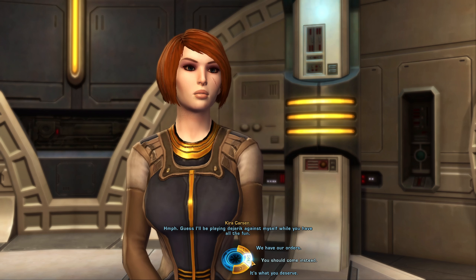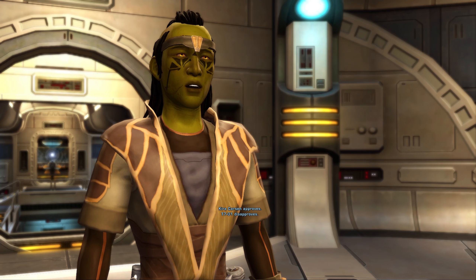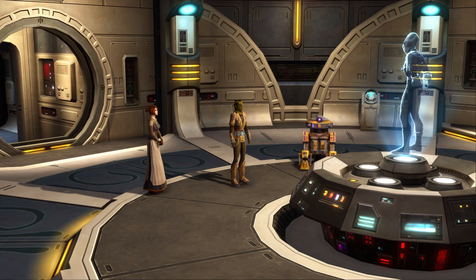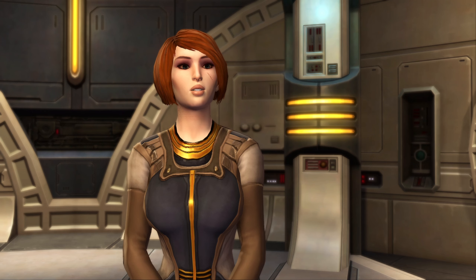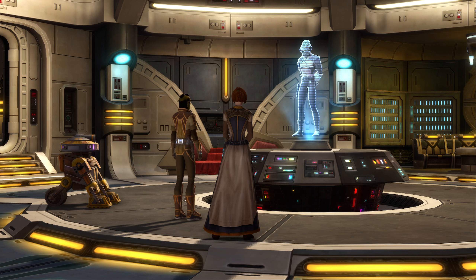I kinda wanna take Kira, though. You should come instead — this sounds dangerous. I want Kira as backup, not T-7. I'm afraid there's no choice; the droid is essential to mission success. He's right — scanning a hyperspace data transceiver is a little over my head. Besides, T-7 can handle himself. Take a shuttle to the surface and meet Agent Otto. Good hunting. Varsuthra out.